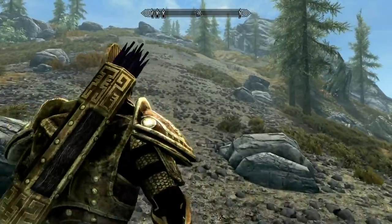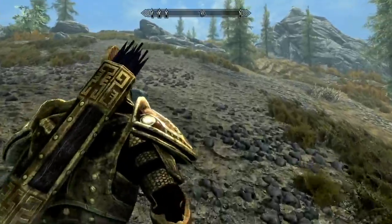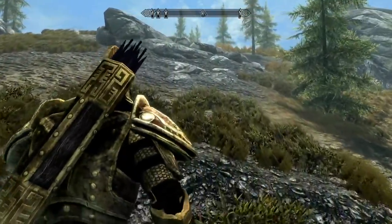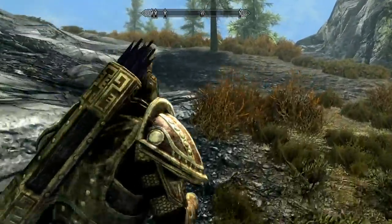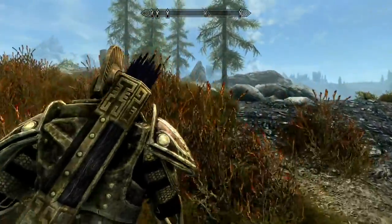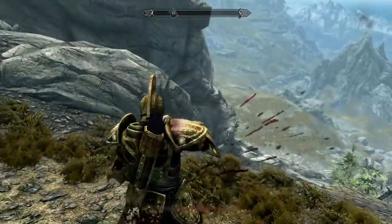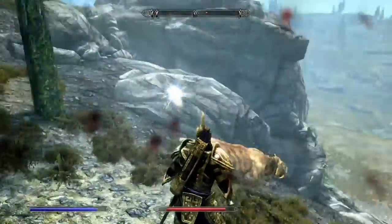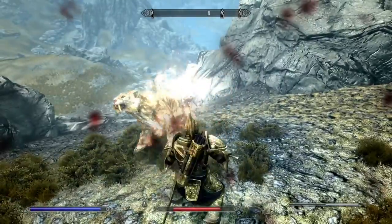and then you head from Serpent's Bluff to Moldering Runes, which I've already did a video about, you end up at Bleakwind Bluff. These two bluffs and these runes are all occupied by either Forsworn or Vampires, and you can get three locations done in pretty quick order if you heal yourself and have proper armor, and you can come up with some decent loot.